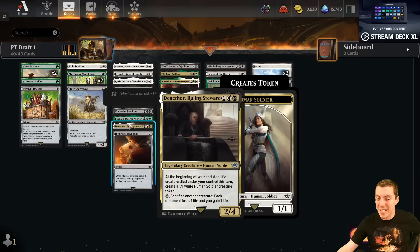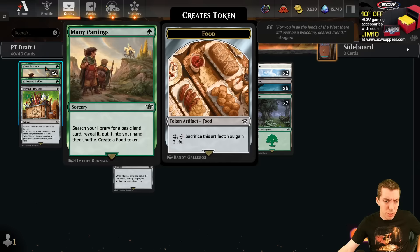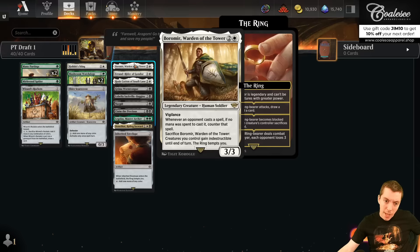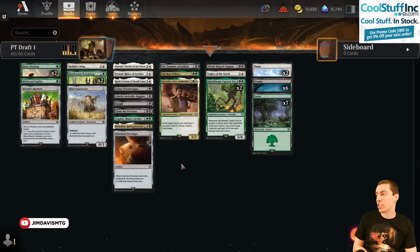Pack three, no black cards really — I did pick up a Den of Thor and made sure to get the fixing. The deck is a little ugly: we're basically green-black splashing white. We do have about seven white cards, but between the Too Many Partings, Wizard Rockets, Shire Scarecrow, and Inherited Envelope, there are a lot of ways to fix. We're a little light on removal spells, but as far as salvaging a bad draft goes, this deck ended up being kind of fine — honestly not the worst.